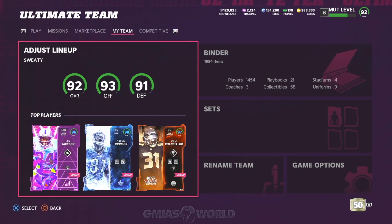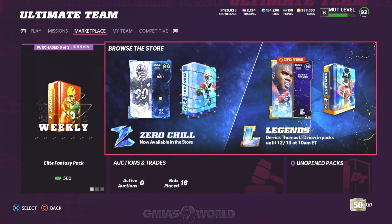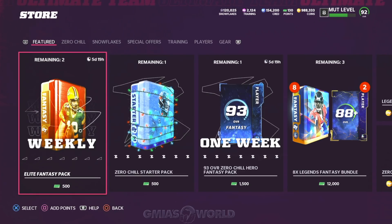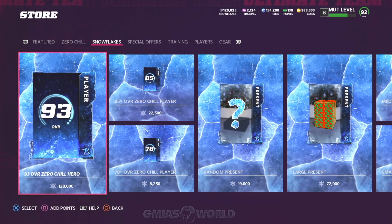Right now, because Peyton Manning is so trash, nobody's really feeling it. Also, Calvin Johnson is only good if you use the strategy card, because the strategy card puts him up to 97 speed on any theme team. To get the strategy card, you have to play the Zero Chill Challenges. Now that you understand the background of what's happening, let's go take a look at what's going on with the Snowflakes.